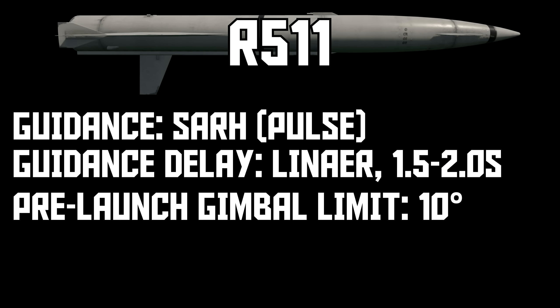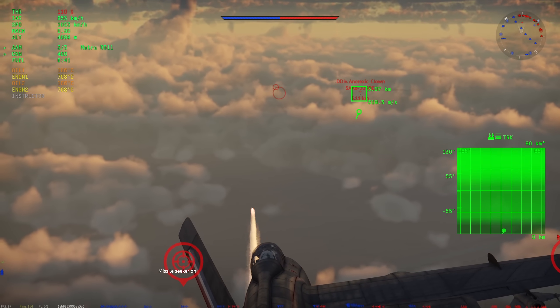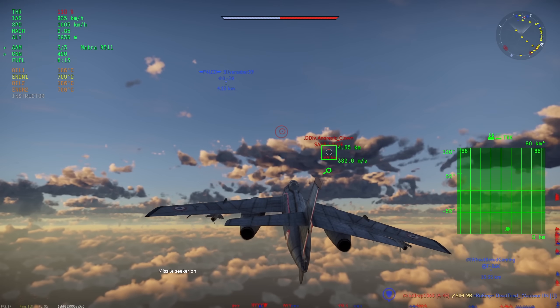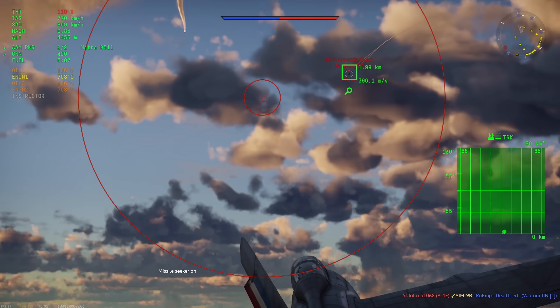What makes the R5-11 special is that it's a semi-active radar homing missile at 8.3 — in theory you can radar missile some World War II jets. In practice, it's another one of those funny missiles that's so comically bad you can't help but feel amusement when you get a kill. Not only is the R5-11 slow, but it's also got a nasty habit of blowing itself up and failing randomly. And even at higher altitude, most targets — even bombers — have no issue dodging it.